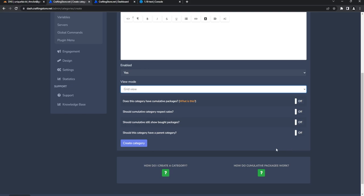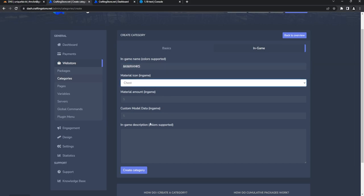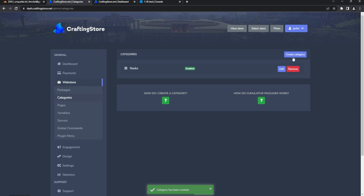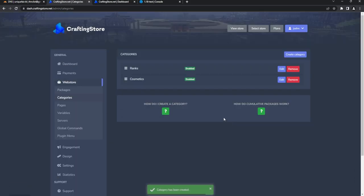Switch to the second tab to set the in-game display. You can use color codes — we'll say 'Ranks,' choose a chest as the material, optionally set a specific model data, and add an in-game description like 'Buy ranks here.' There's our first category. We can make another one called 'Cosmetics.'